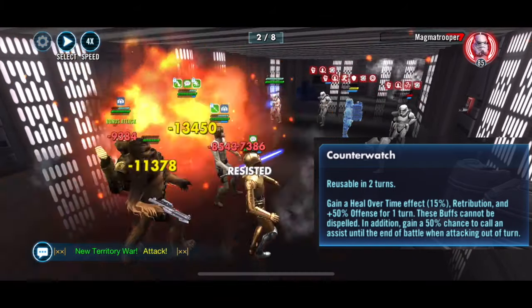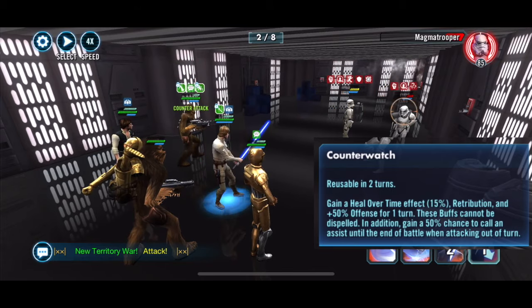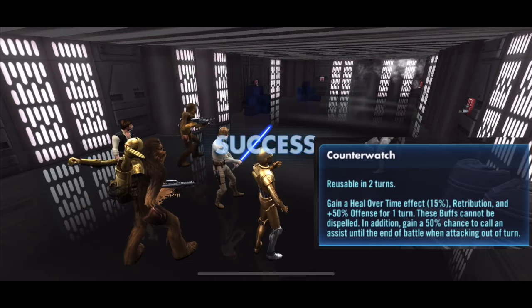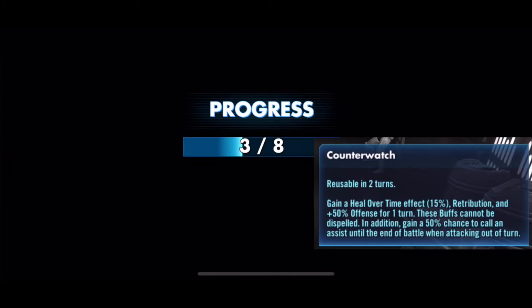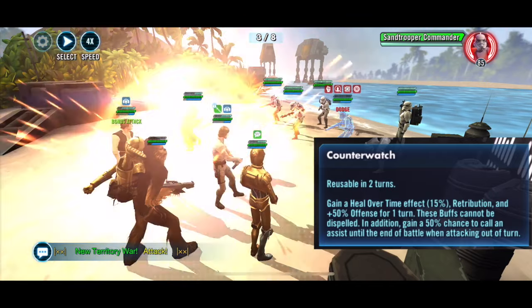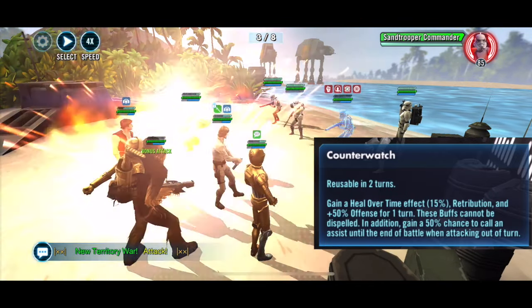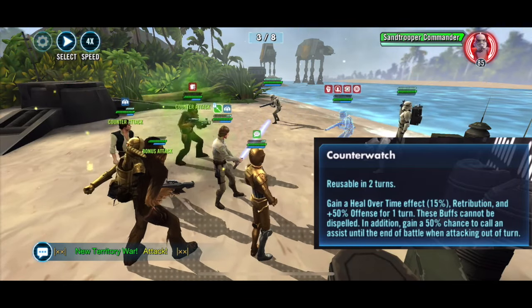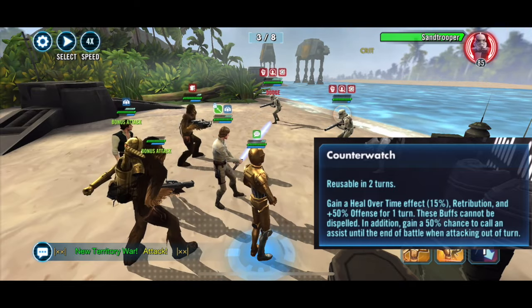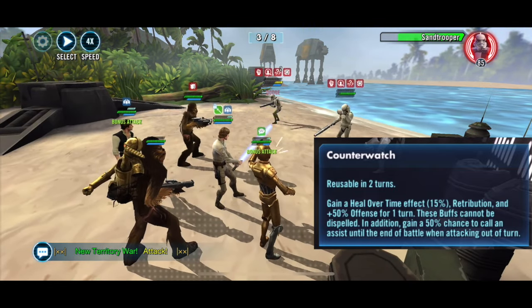Check out the Counter Watch feature. It says: gain a heal over time effect at 15% — that's okay but not really effective. What you want to get is Retribution — counter strike plus 50% offense for one turn, which helps a lot more than it sounds. These buffs cannot be dispelled. In addition, there's a 50% chance to call an assist, and this is what really matters because that assist goes to the end of the battle — not the phase, not the turn, the end of the battle.